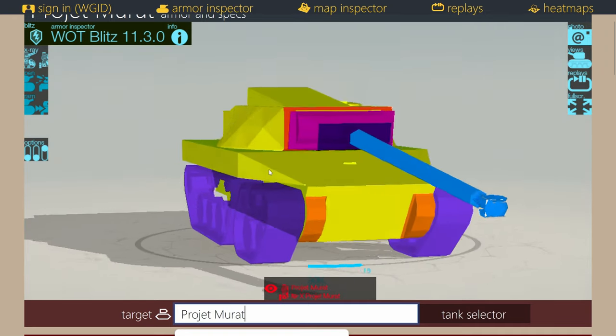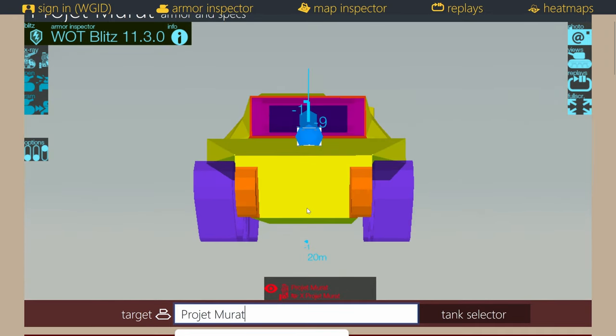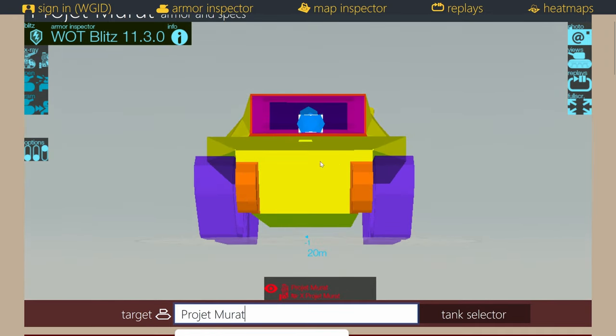Don't bother trying to side scrape with this vehicle. Try to play somewhat hull-down — the gun does peek out but at such an angle you can't pen it, so don't even try. Nine degrees of gun depression is good enough to hide most of the hull and the massive lower plate. Shoot at the sides if you're facing it, and on any vehicle in the entire game: keep the vehicle moving if you're not firing and you're out in the open — move around to throw off the enemy's aim.